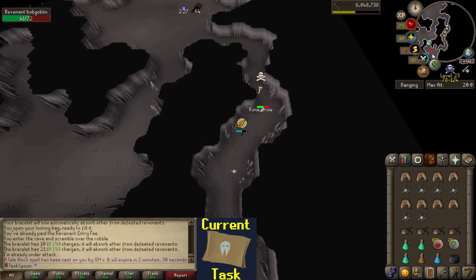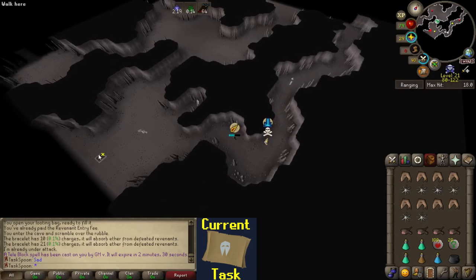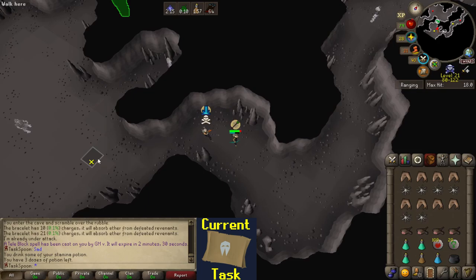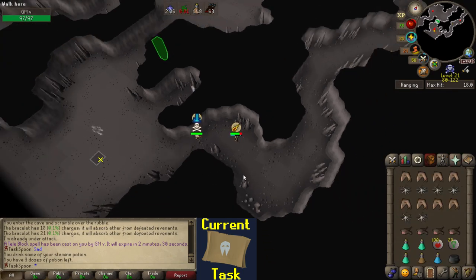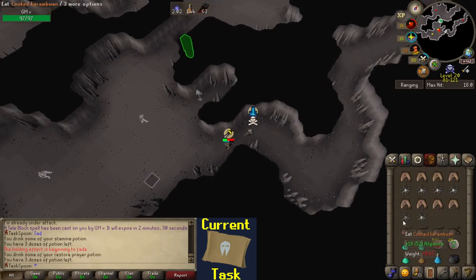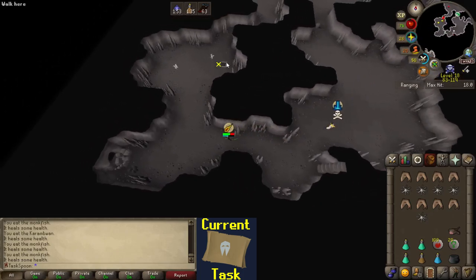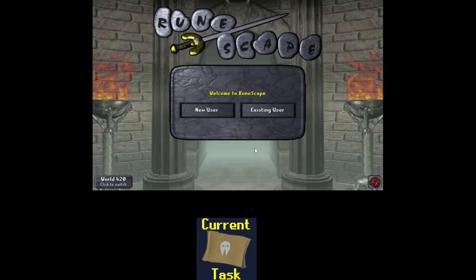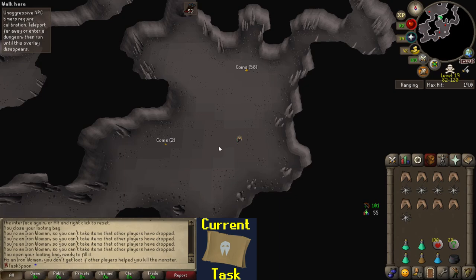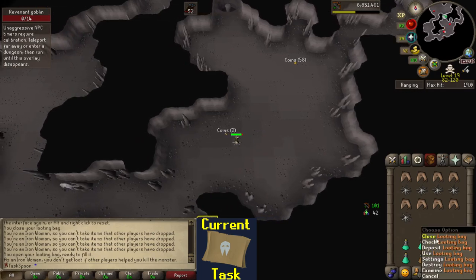Well, that's not great. The Rev Cave is not a place you typically want to be on Hardcore Iron Man. The amount of PKers in here that have either attacked me or looked like they were going to attack me — like that last guy. I think I didn't record the clip, but he immediately put on a Toxic Staff of the Dead as soon as he saw me. And I was like, you know what? I don't want to be there anymore.